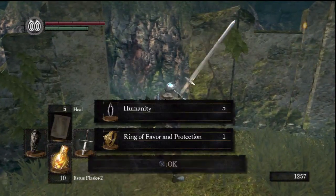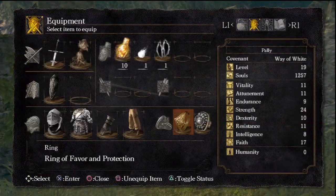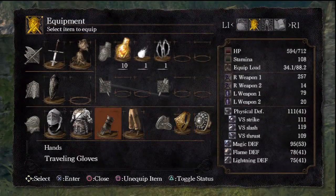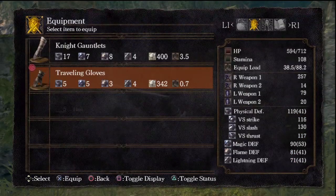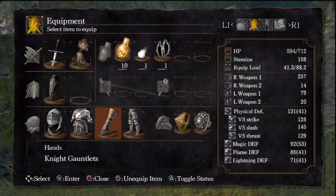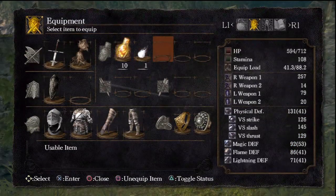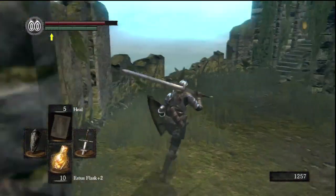There it is — five humanities and the Ring of Favor and Protection, which gives us a big boost in health and stamina. Now I can wear 88.2 equipment load, so I can put on more of my gear. Looks like I can wear the full set. Now I'm in full knight gear with the upgraded weapon and big shield — we're in a good position for kicking some serious ass.